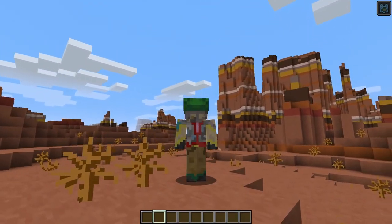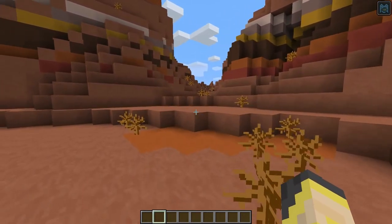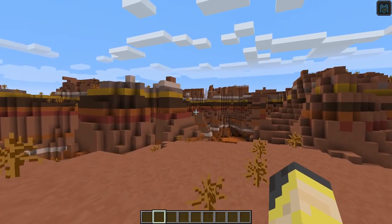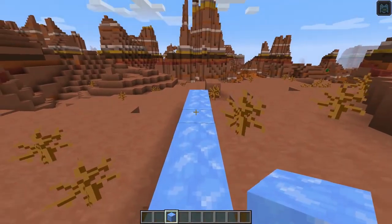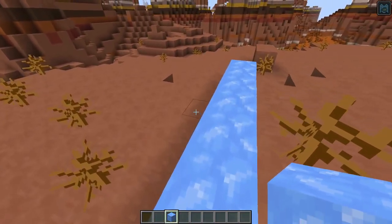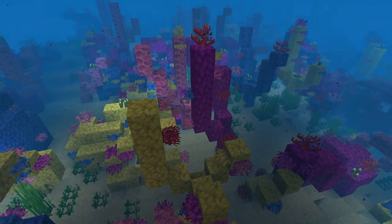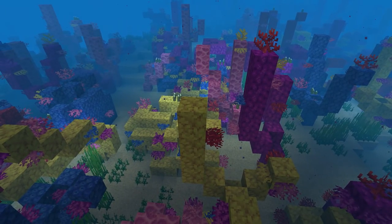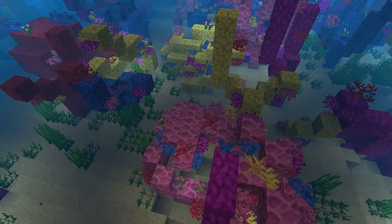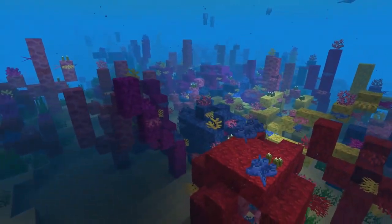The first change is no particle effects on the turtle helmet, which is nice — you still get the effect, but no particles. Blue ice is a little less slippery, but still super slippery — not that you could really tell here. Coral fans will now generate in the world, and you need silk touch to pick up coral blocks. There's still no word on any kind of farming of coral, unfortunately — I really hope that gets added.